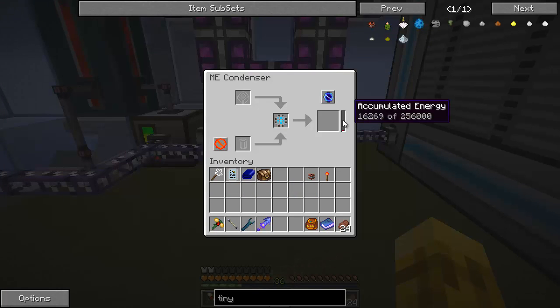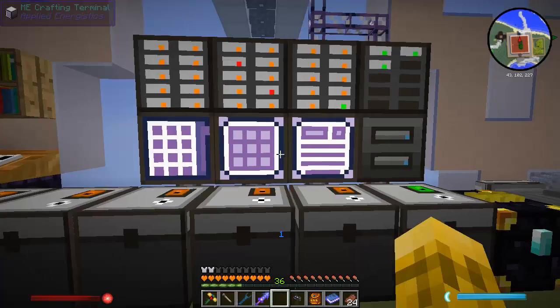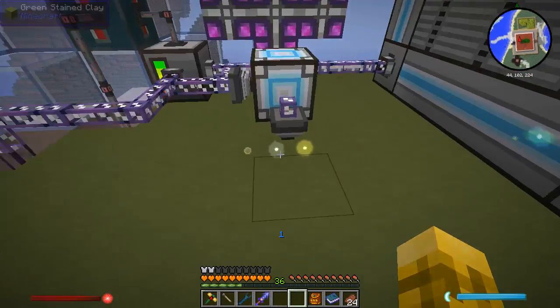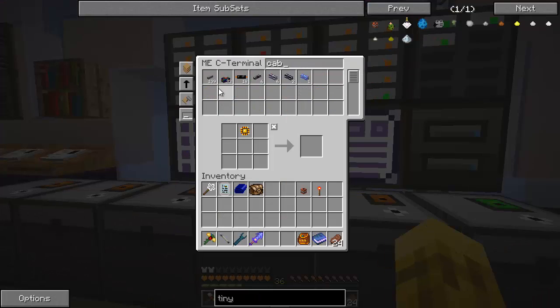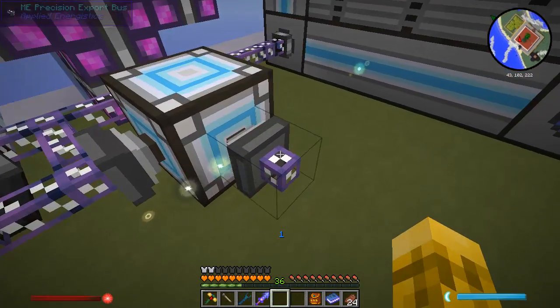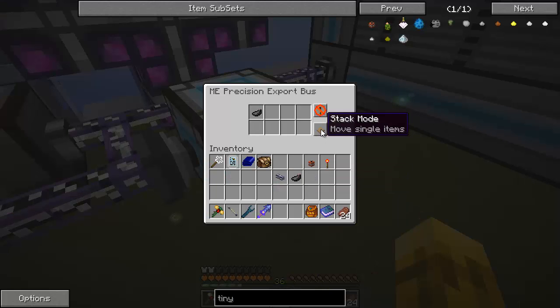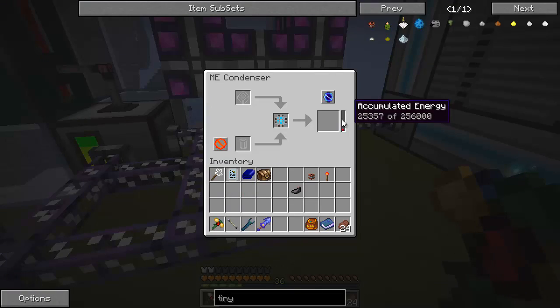What if I get another export bus and put it right here — let's export it into the ground. I want to do wood because I'm going to use it, but let's just do more ink sacks. I don't know if having two of these will make it any faster, but it can't hurt. Oh, that is going up a lot faster — cool. We're at 27,000, we've got to get to 256. Let that run.